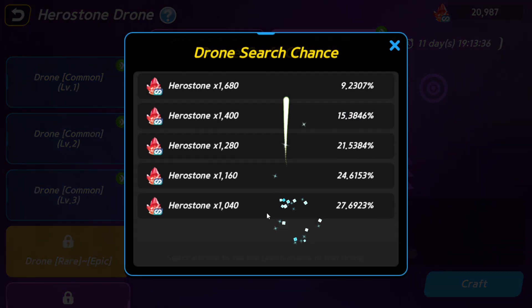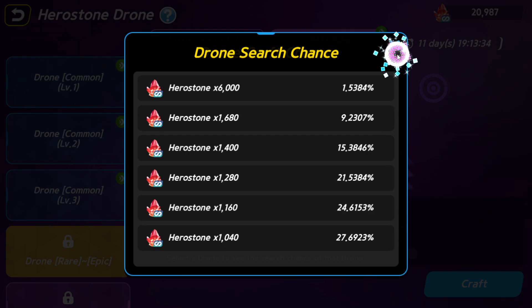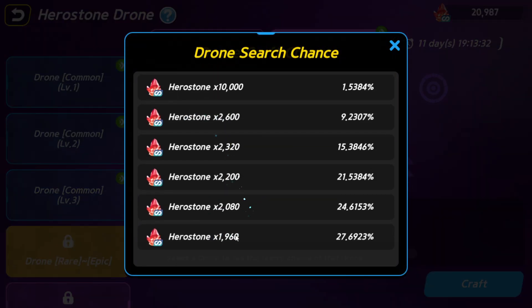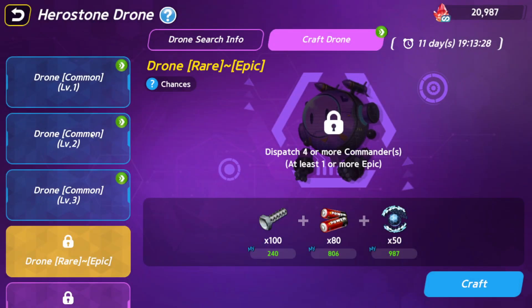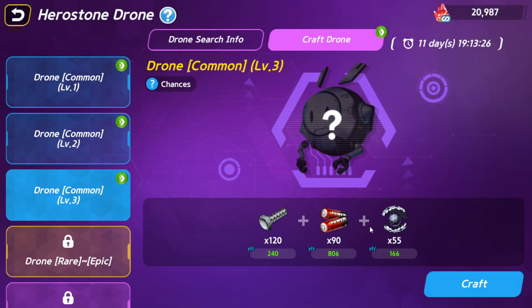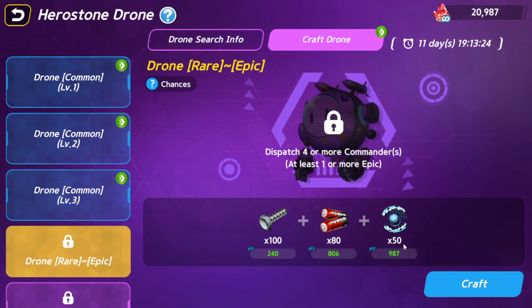A rare commander cannot craft as well - you need one or more epic commanders. The rewards are different: for rare it's around 1000, and for epic it's around 1900. In other words, epic doubles your reward, so if you have a big reward you can upgrade.